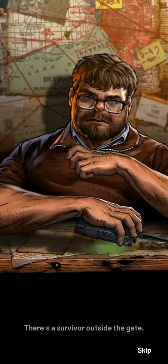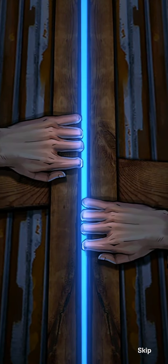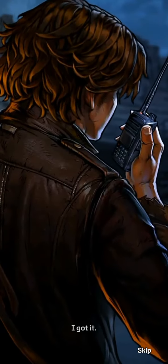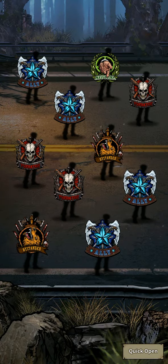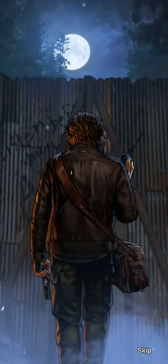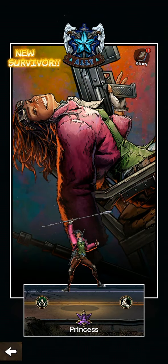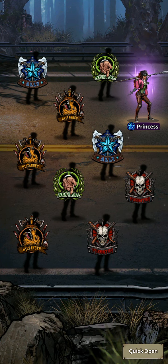Moving on to pull 140 — okay. And pull 150 — give me a yellow gate please! It's all right. Moving on to pull 160 — yellow gate please! We've got another Epic survivor and it's an Ally this time — we've got Princess! Let's see if we can also complete the Ally faction.